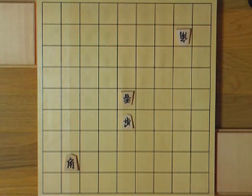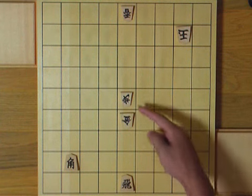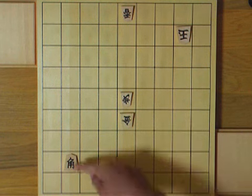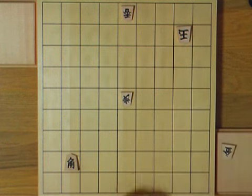I'll show you an example. This pawn looks like it's protecting the gold, right? But it can't do its job when it's pinned. So you can take the gold for free.